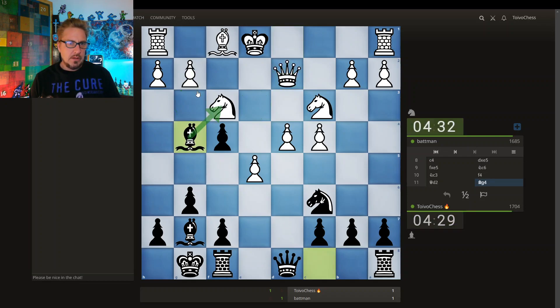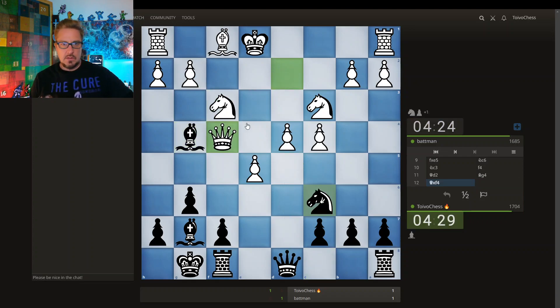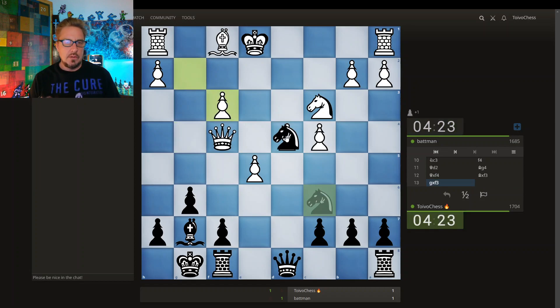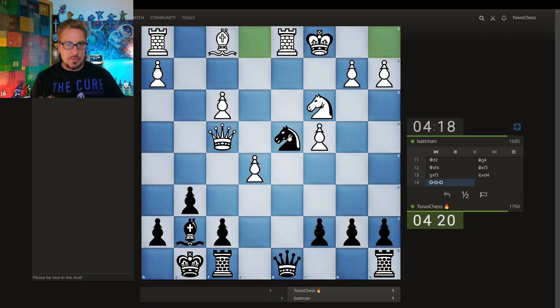Going after the knight. Maybe I'm threatening to take here — pawn takes, and then this is loose. Queen takes. Queen takes the pawn. I'm going to grab here and then grab here. The opponent's king is still in the center. The opponent's king castles.